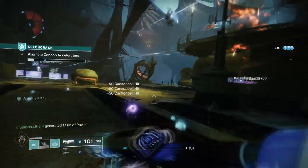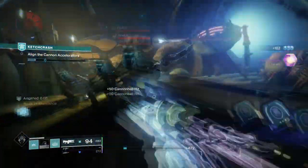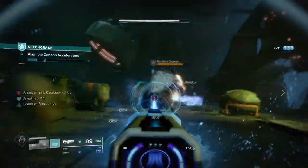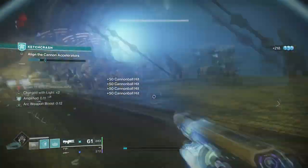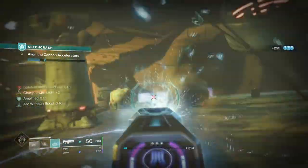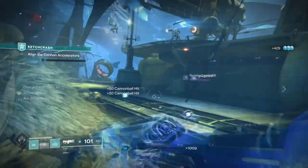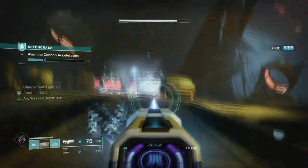For the subclass, we will be using Storm Trance as this provides the best coverage in hitting multiple enemies at once and can allow you to get ionic traces with ease. To make the build work so that you can produce ionic traces by the dozen, we will need to actively jolt our targets and keep them jolted so that traces can be produced when possible. Think of the build like an electrical conductor where you're the main source and you pass the charge off to others which will rotate back to you and so forth.